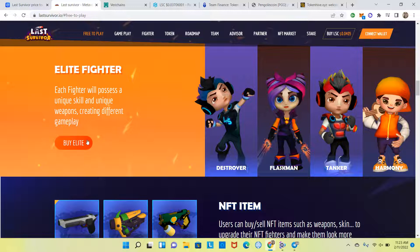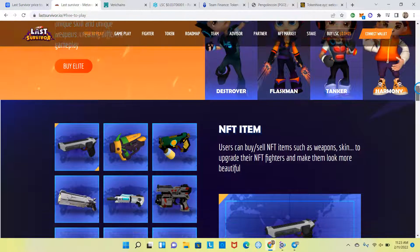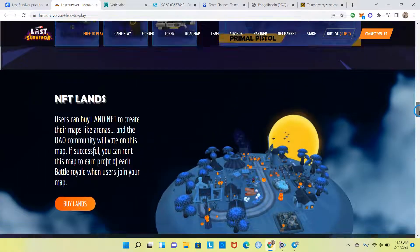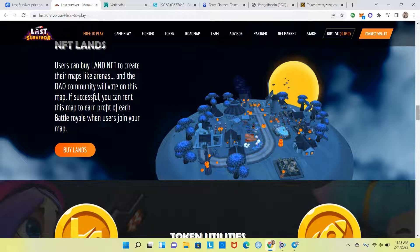Here you can click to buy an Elite Fighter. There are also NFT items — users can buy and sell items such as weapons and skins to upgrade their NFT fighters and make them look more unique. NFT Lands: users can buy land NFTs to create their own maps like arenas, and the DAO community will vote on those maps. If successful, you can rent that map to earn profit from each Battle Royale when users join.